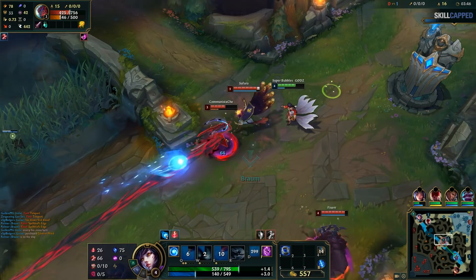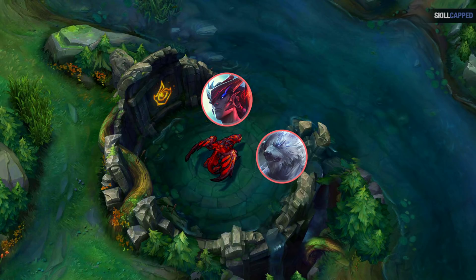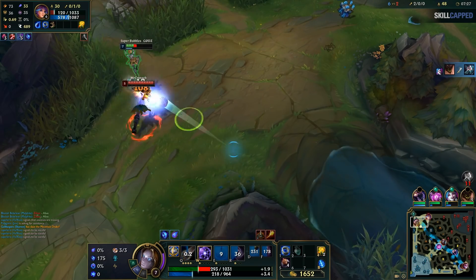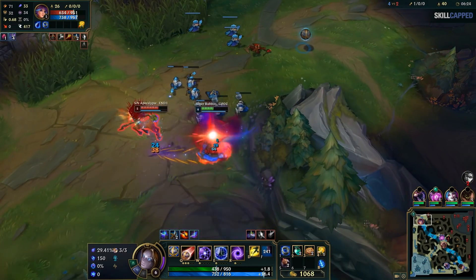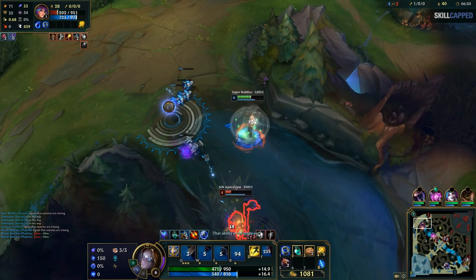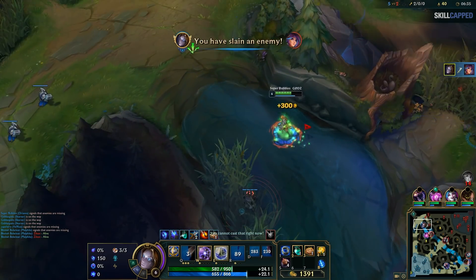Not dying is one of the most important concepts in League. Dying is obviously the worst mistake you can commit — if you die, it allows your opponent to do whatever they want. They can shove the wave for free and get turret plate gold, get a recall, roam to a side lane, or secure an objective while you're dead. You give up so much pressure when you die, and you should practice being safe above all else. Once you start dropping to low health levels, it's very easy for anyone to just come into your lane and kill you, regardless of how hard you are winning trades. 60% health is a good threshold for learning to trade at this elo.